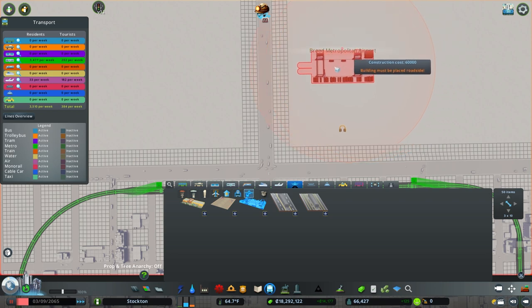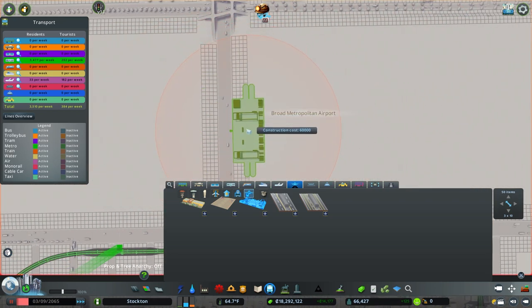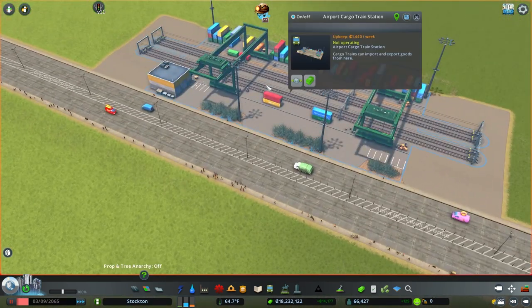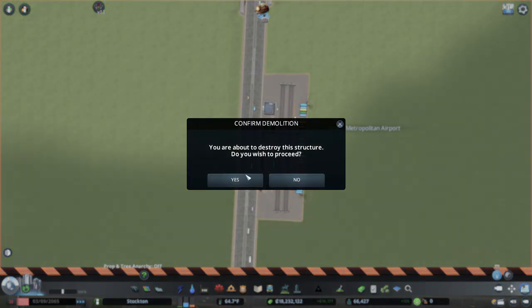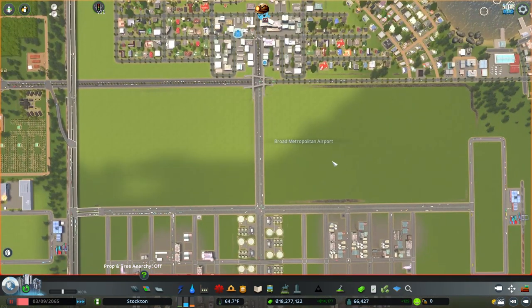I'm going to just build the cargo train station and look at it real quick. I'm trying to see if it operates as a terminal or if it's an addition to the terminal. It looks like it's an addition to the terminal, so I'm obviously not going to build that there — I'll go ahead and get rid of it for the moment.